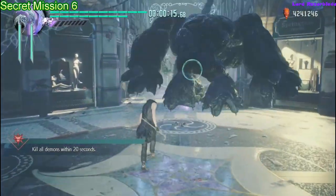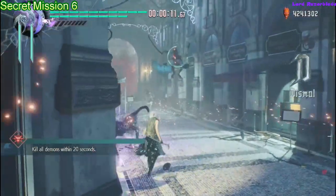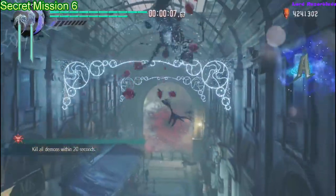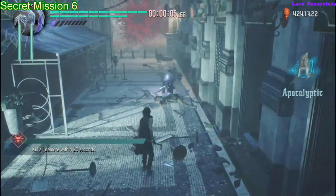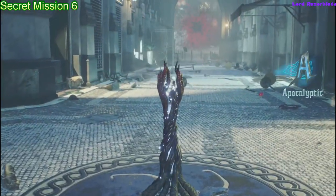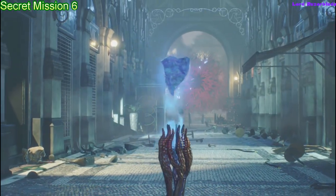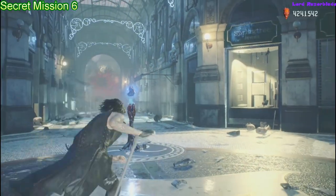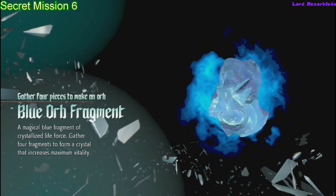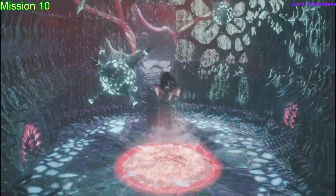Moving on to Secret Mission 6 — I would recommend saving this for one of the last ones you do. See how full my Devil Trigger is? I'd recommend waiting until it's that high so you can summon your Nightmare and put all the extra Devil Trigger onto your demons. You don't have very much time to do this, so there's very little window to just get lucky. Wait until later, get your Devil Trigger up, summon everything at once, and go as fast as you can — you should be able to get it.